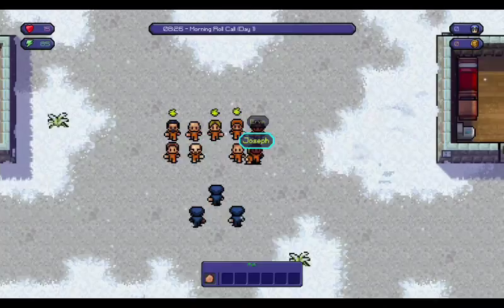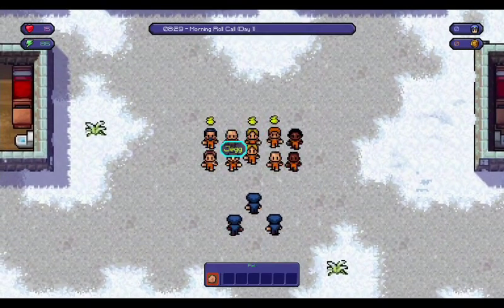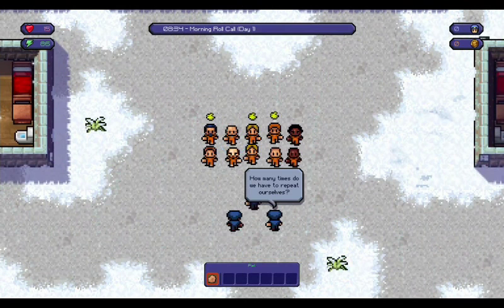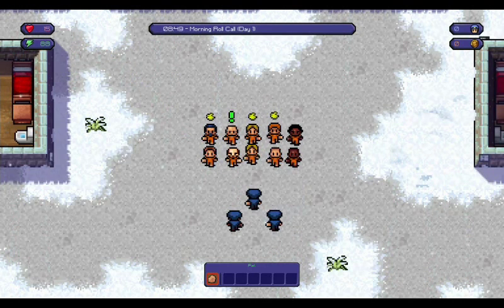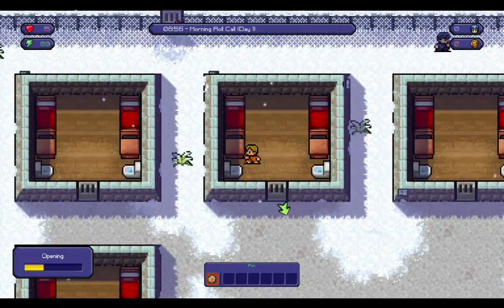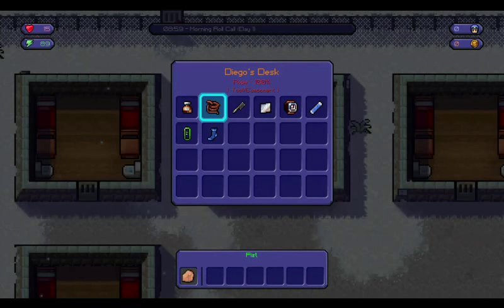Our first mission is breakfast - we can do that straight away. There are going to be shakedowns and Diego and Walt are the ones getting shaken down. Let's see if Diego would get busted - oh he would, he's got a rope and a metal sheet as well. I've got his back.